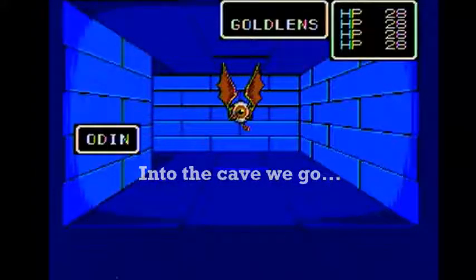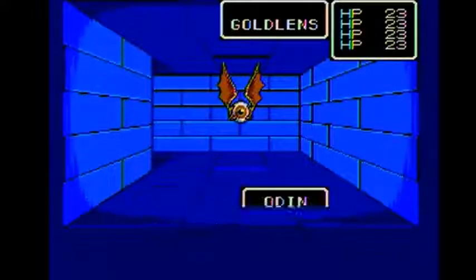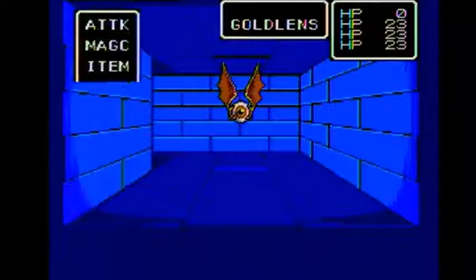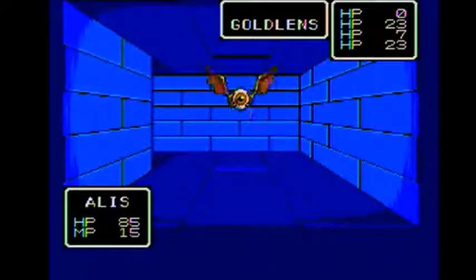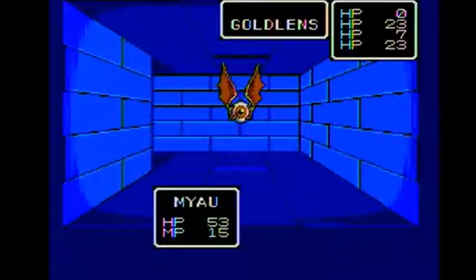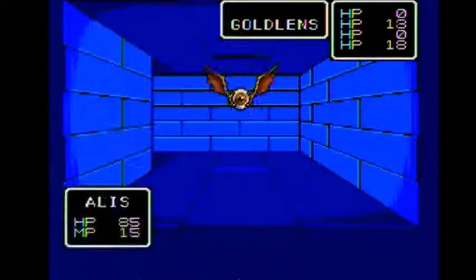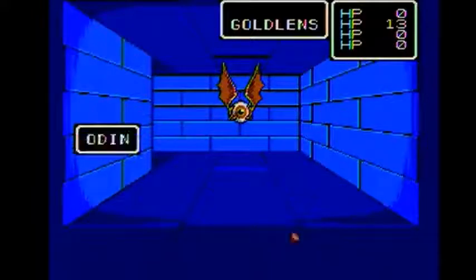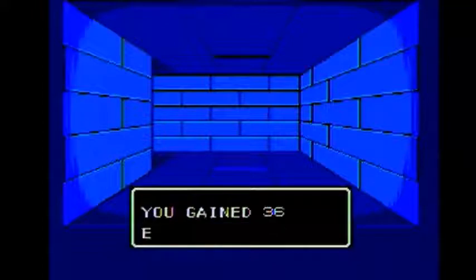Gold Lens — it's a nice brown-eyed bat eyeball thing. They take off quite a bit of HP, actually. It's a little bit scary. We're one fight in and I'm nervous already that we're not going to make it through, but we'll do what we can. I think Alice also has some spells to escape if we desperately need it, so that's always a positive thing.